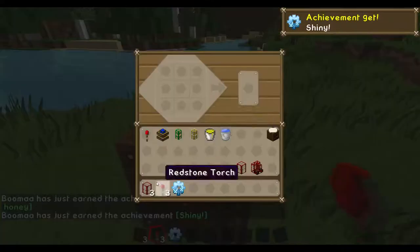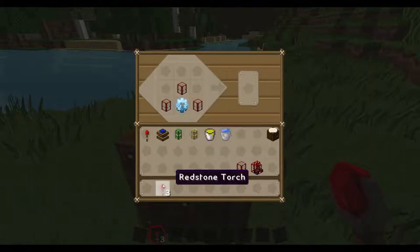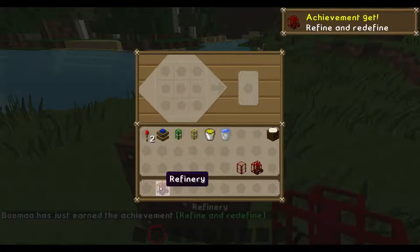And then how you make the refinery in total — the recipe is like this: three tanks, one diamond gear. Oh, it was actually two redstone torches — sorry, my bad. And there you go, with a refinery.